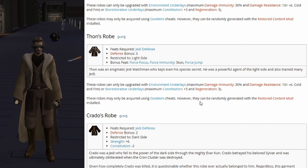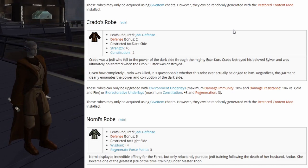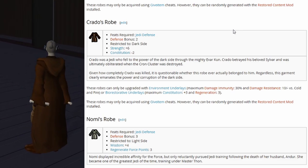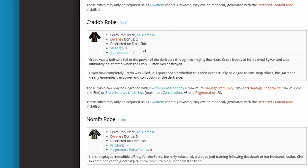Then we have Kratos robes: defense bonus 2, restricted to dark side, strength plus 6, and constitution minus 2. This is actually the first one I've seen that has a negative impact when you wear it.